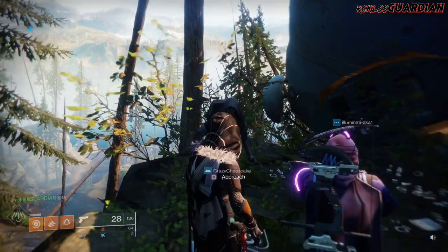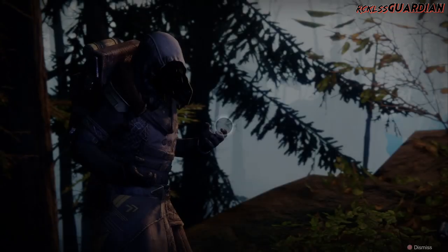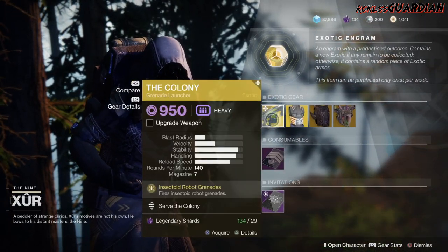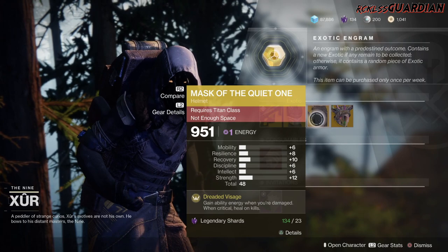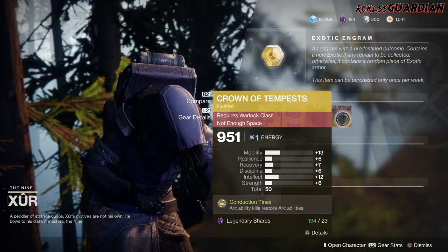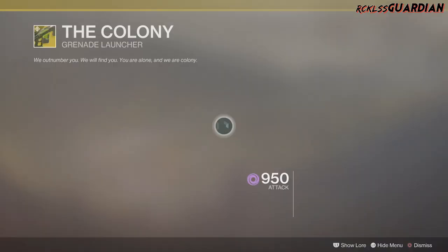Xur! What's up dude? I'm taking a little seat right here. So, like always, we're going to start with the left hand side. The weapon of the week is the Colony — it is an exotic grenade launcher. Then we have Radiant Flux for the Hunter, Mask of the Quiet One for the Titan, as well as Crown of Tempest for the Warlock. We're going to go ahead and start with the weapon of the week: Colony.